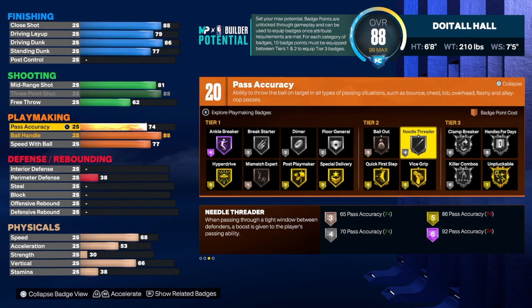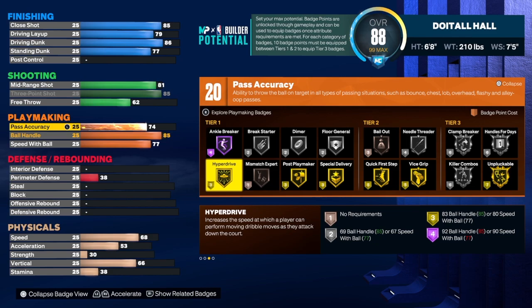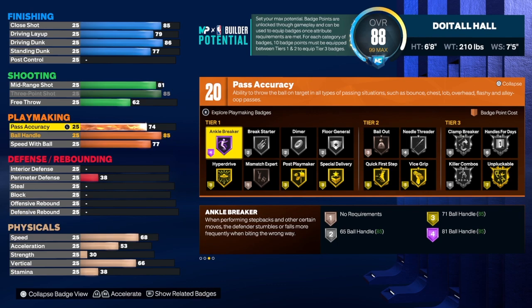The badges I would use for playmaking: Handles for Days, Clamp Breaker — two very important badges. You can throw in Needle Threader if you want, though you're not the primary ball handler. Quick First Step is a badge I'd use, along with Hyperdrive and Anchor Breaker. Once you core your Tier 2 or 3 badge you get a plus 6, giving you 26 total playmaking badges.